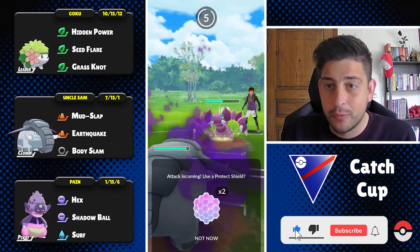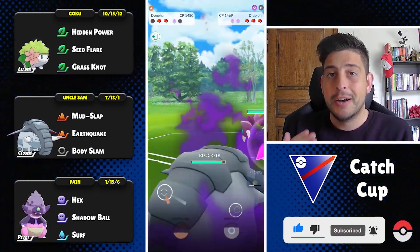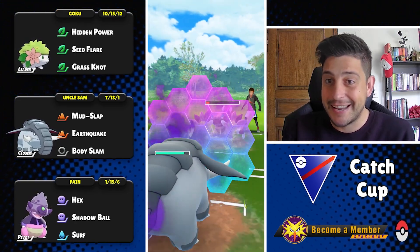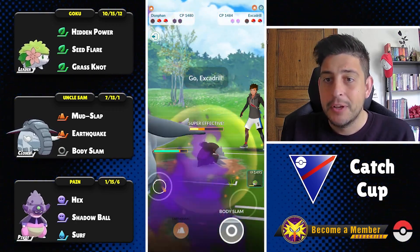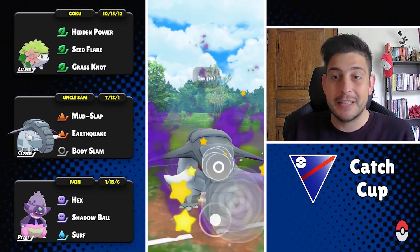I'm going in with my Donphan, which I have with Mud Slap only because of all those Stun Fisks, Drapions, and Skuntanks that exist in the meta. We can deal super effective damage back at them and easily farm down those Pokemon. They return with an Excadrill, which means whatever is at the back will be in deep trouble against my Donphan.